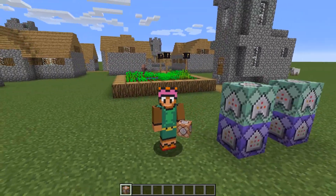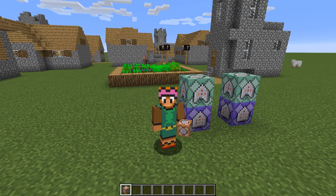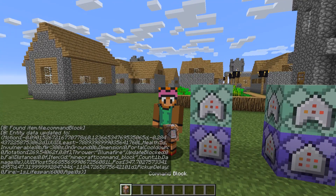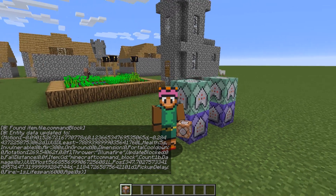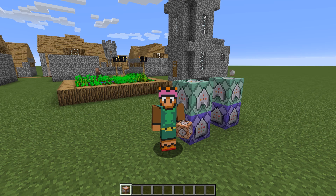Well, there you have it. With only four simple command blocks, we can effectively make a system to keep players from being able to drop items. If you liked my tutorial, please like and subscribe to my channel for more content that is sure to come. And as always, thanks for watching — I'll see you guys in the next one. Bye!